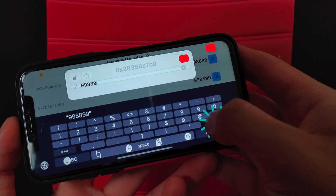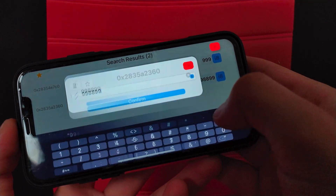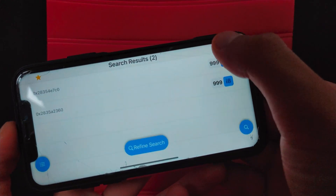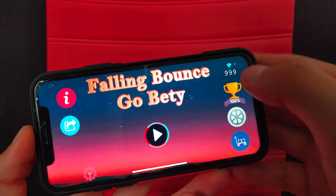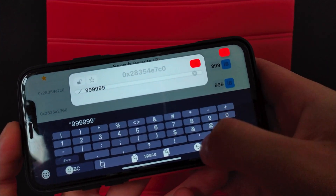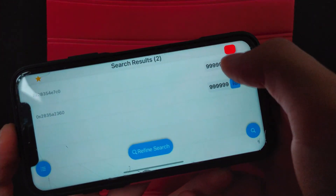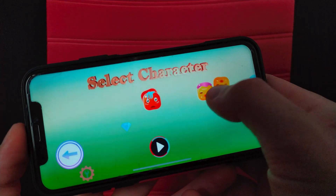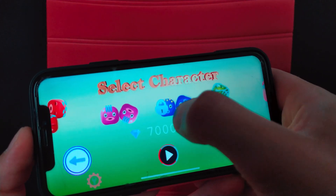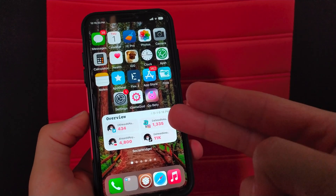You can change the number as you want and write any number you like. I changed the number to 999 only to show it again. This tweak is great for hacking games and changing values within games — it's similar to iGameGuardian. This tweak is completely free and you will find the source link below this video. Thanks for watching, peace!